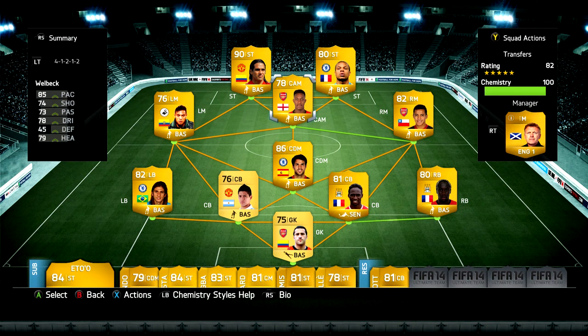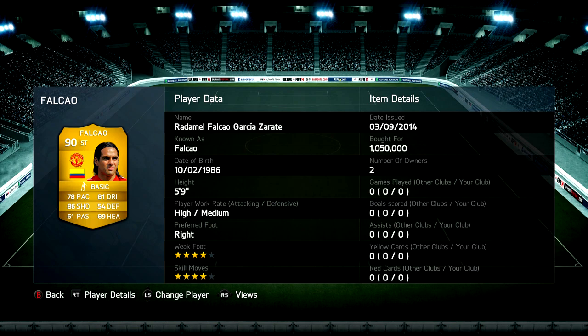What's up guys, The Panthers here, and welcome to a very special squad builder. We have got, as you can see by the title and on the screen, a transfer squad builder. Every player in the team and on the bench is a transferred player. And more importantly, we have got the Man United version of Falcao.